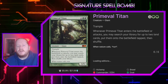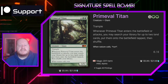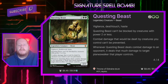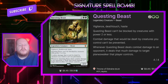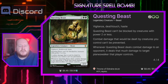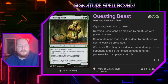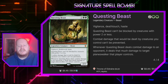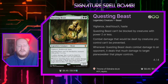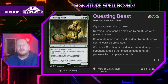Primeval Titan is playable in Oathbreaker and makes an appearance in this deck as a 6/6 with trample. Its ability lets us get two land cards every time we attack or when it enters the battlefield, putting them onto the battlefield tapped. Questing Beast for 2 and a green is a 4/4 with vigilance, deathtouch, and haste that can't be blocked by creatures with power 2 or less. When combat damage would be dealt by creatures we control it can't be prevented, and whenever Questing Beast deals combat damage to an opponent it deals that much damage to a target planeswalker that player controls — making it great planeswalker hate against our opponents' Oathbreakers.